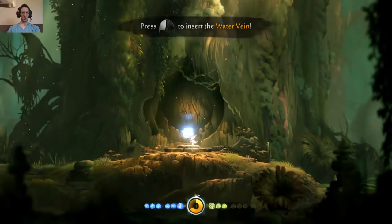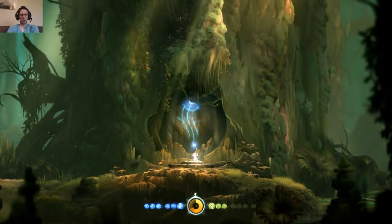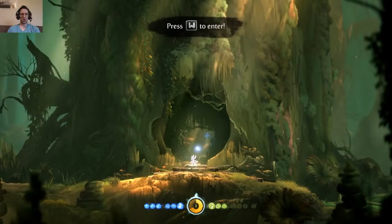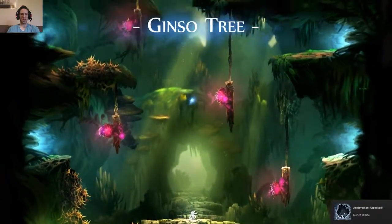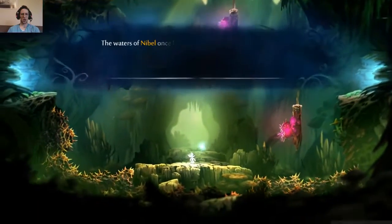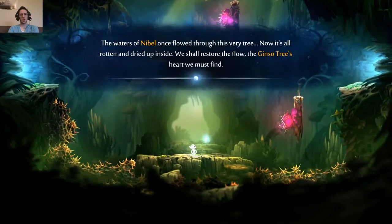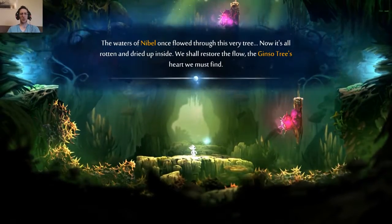Let's see what this does — insert the water vane. Press W to enter. Rotten inside — Jinso tree. The waters of the new bell once flowed through this very tree. Now it's all rotten and dried up inside. We shall restore the flow. The Jinso tree's heart we must find.